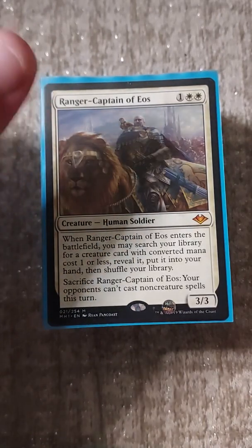Our removal package: Abrupt Decay - I like this version because it's Seb McKinnon art, you gotta keep it real. Seb McKinnon is the best even if his earlier cards are sort of ugly. Assassin's Trophy, Nature's Claim, and Pact - and that's it with our instants and sorceries.